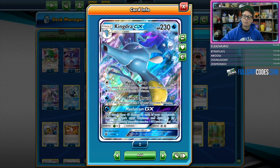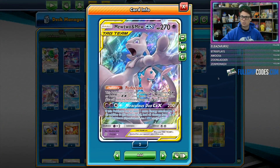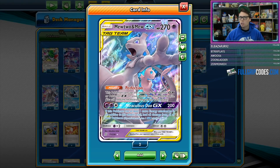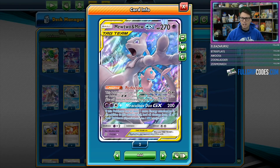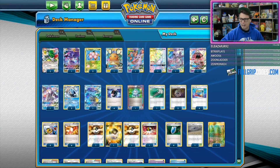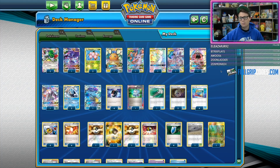To perfectly complement Espeon and Deoxys with Cross Division GX for low HP Pokémon, we have Kingdra GX with the Hydro Pump attack to take out high HP threats on the opponent's side of the field. Hydro Pump does 10 plus 50 more damage times the amount of Water Energy attached to this Pokémon. So with just five energy attached, Mewtwo and Mew is going to be doing 260 damage; six energy, and you are doing 310, one-hit KOing just about anything that Expanded Format has to offer.